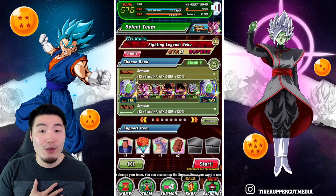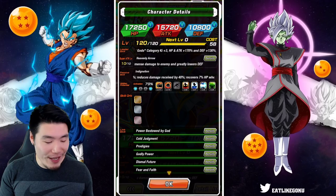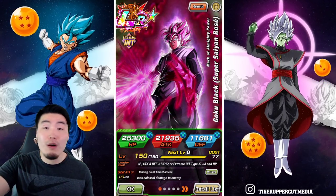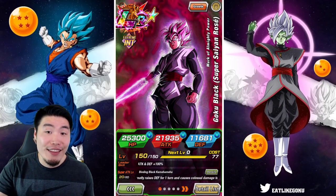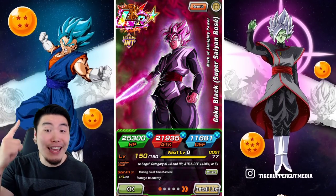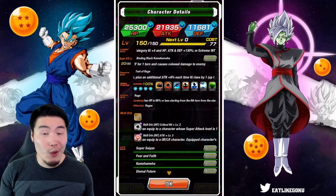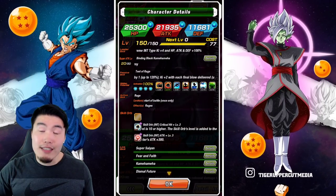Starting with my AGL Zamasu, who I believe has two dupes — 79%, not too bad. We also have the new Int LR Rosé at 100%. For anybody like, whoa, when did that happen? Because last time I saw he had two dupes, maybe three. That means you guys missed the summoning video from yesterday, so make sure to go check it out through the link above my head — it was pretty insane. So there's the Rainbow Rosé. He has a level 3 attack skill orb and a level 2 crit chance skill orb. Not the best, definitely could be a better setup, but this is the best I've got right now.